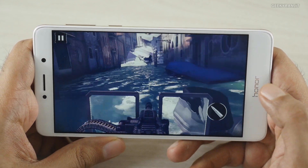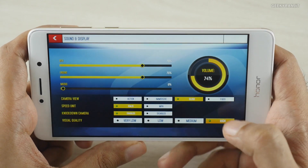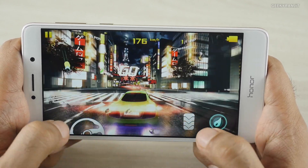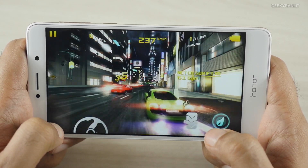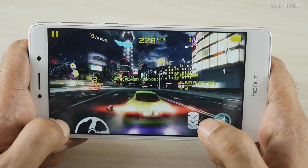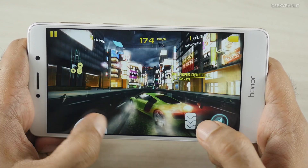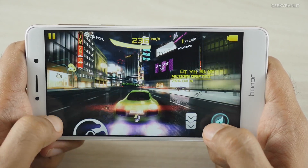Now let's move to Asphalt 8 and see how it handles that. This is Asphalt 8 and we're going to play it at the highest graphic settings using the on-screen steering. This is the Tokyo level. I notice quite a bit of frame drops with Asphalt 8 on the highest graphic setting — quite a bit of frame drops when there is a lot of action going on. It's playable, but it's not the smoothest gameplay.